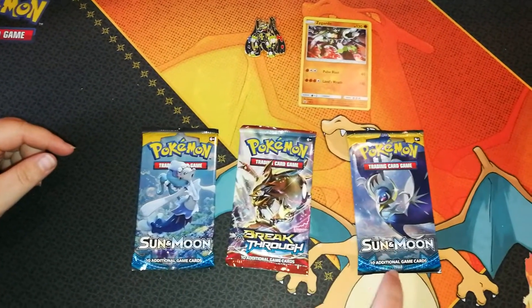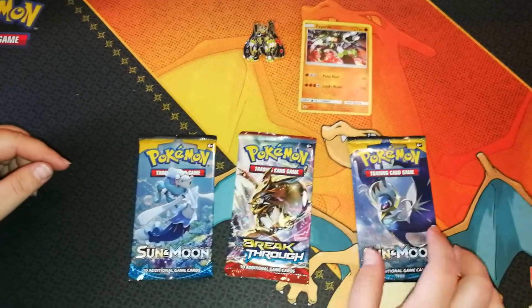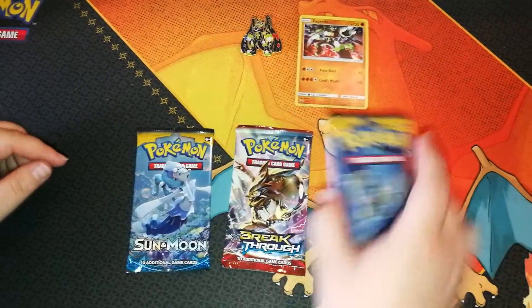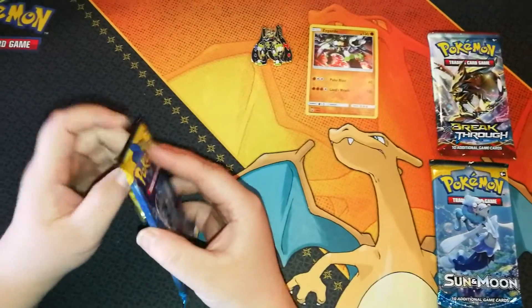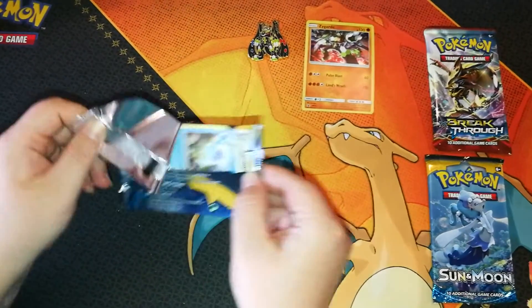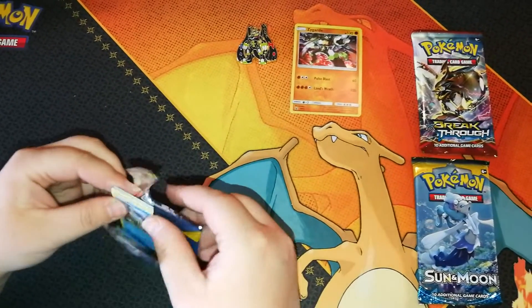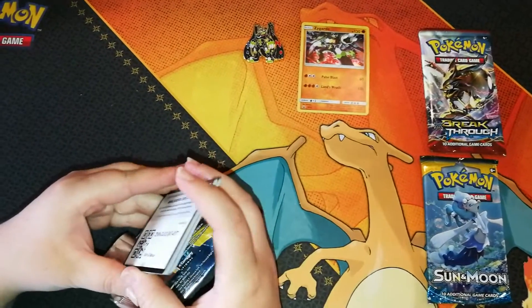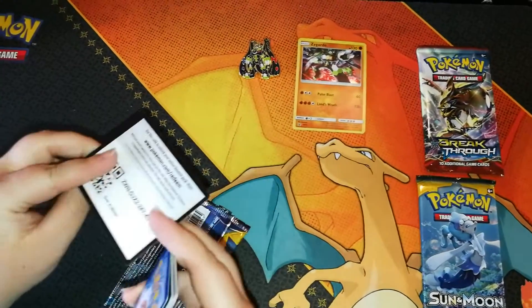We're going to open Sun and Moon, then Breakthrough, then Sun and Moon. What do you think? That sounds good to me. Okay, hopefully you can give me some luck. Let's see what we get. It's a green card — it's a green card!